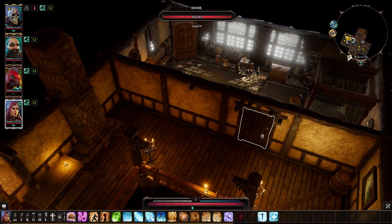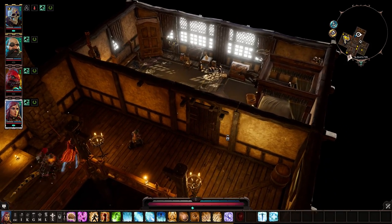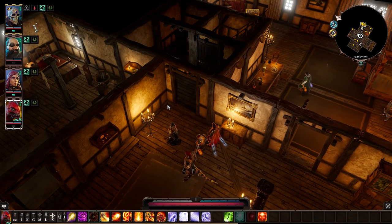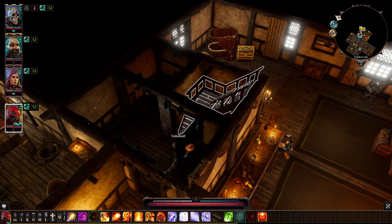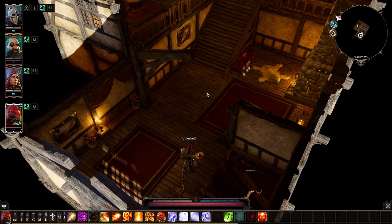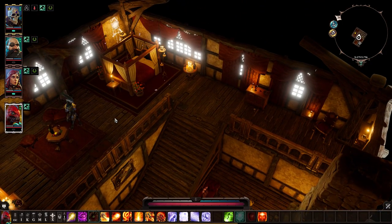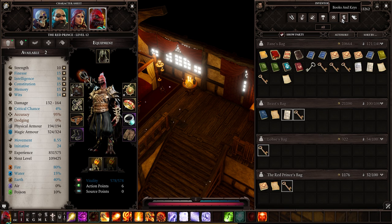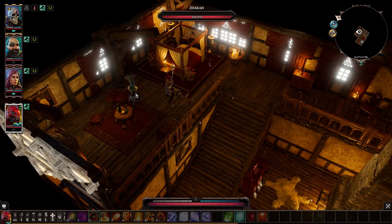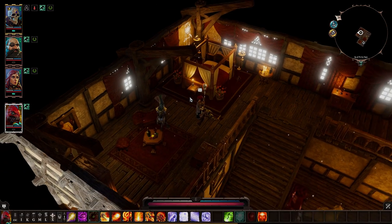Coming over here is Niles the Flenser's childhood room — some of it's weird, some of it's normal kid room stuff. Now, if you have Red Prince, this side quest plays out a little differently. If you one your way through the usual path you sleep with a lizard, but if you're Red Prince you wake up next to the Red Princess — completely different.